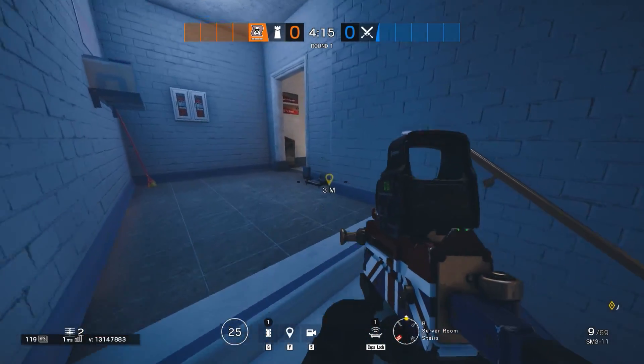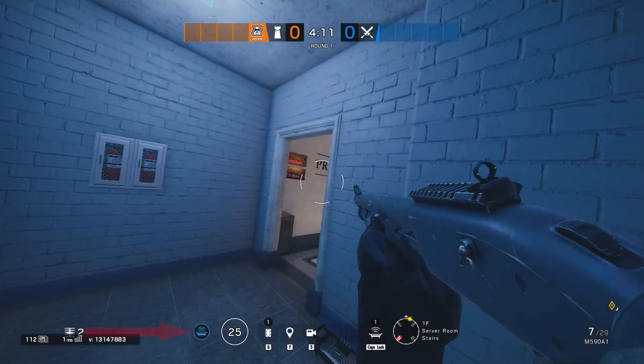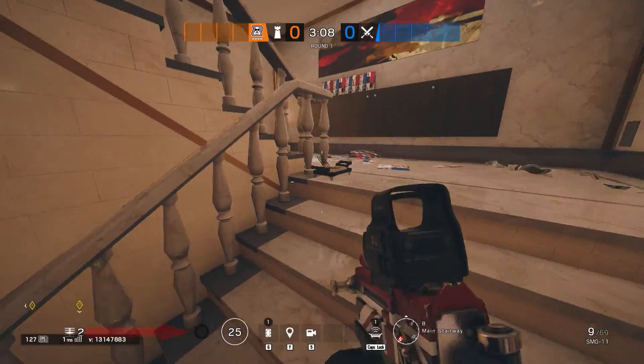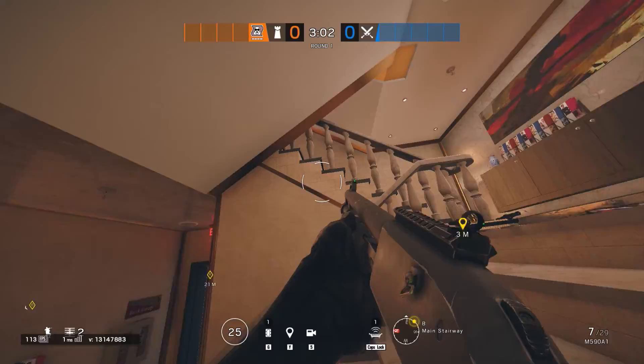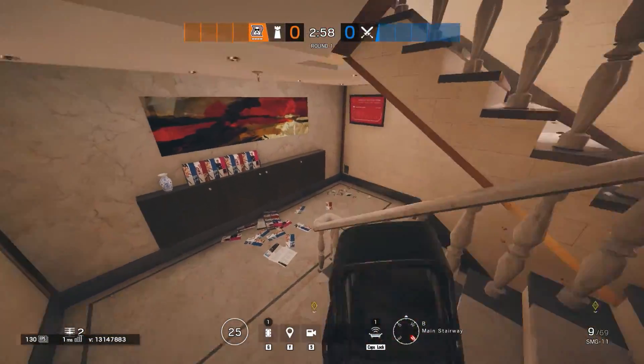You can replace this jammer on the top of the stairs if you wish to play aggressively on the stairs. We have two more left — put the third one by the middle of the main stairs, as you can way easier contest attackers on the stairs, forcing them to get into your line of sight to get rid of it.